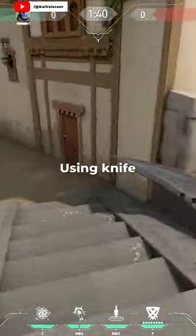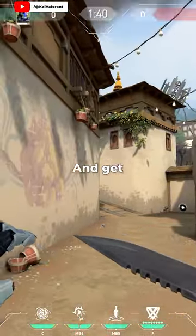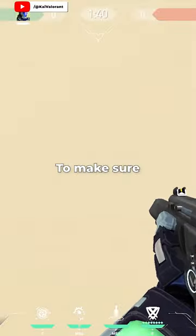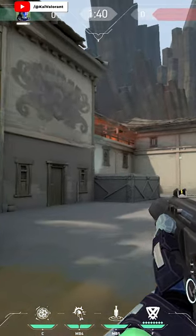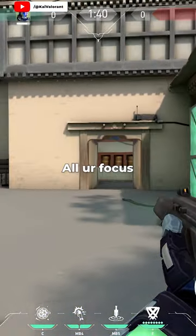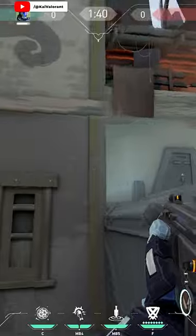You're using a knife wrong! A lot of people are using knives just to suppress enemies and get some small info. But you can use it to make sure that some angles are empty. Just use it — if it didn't scan anyone, they're probably somewhere in the backside and not in a close corner. So you can put all your focus on other parts of the plant and don't check near corners.